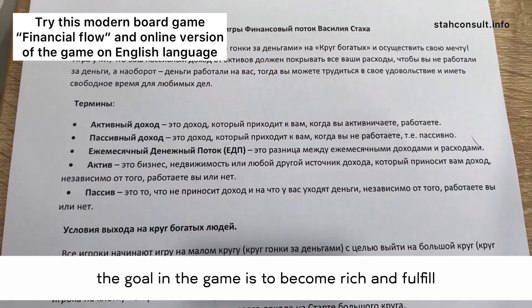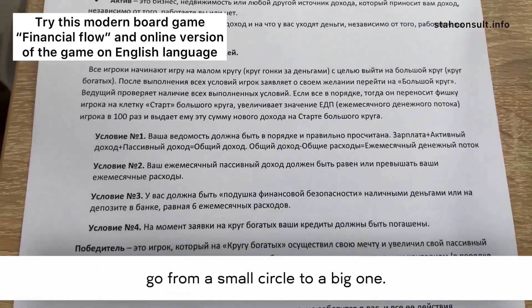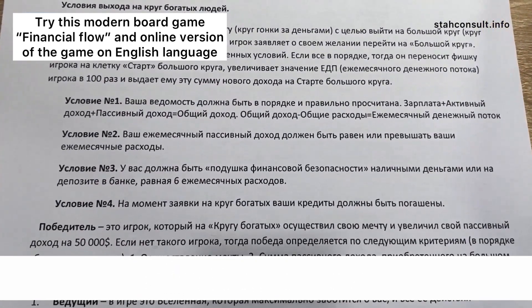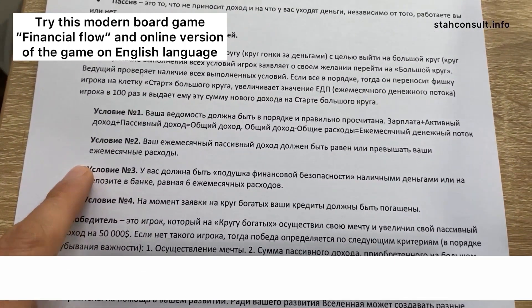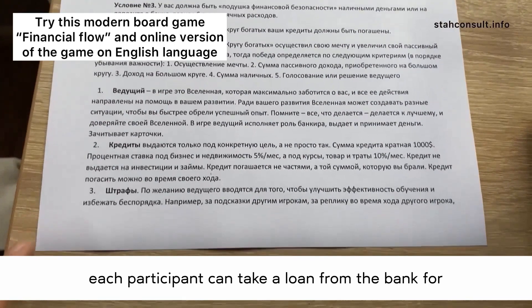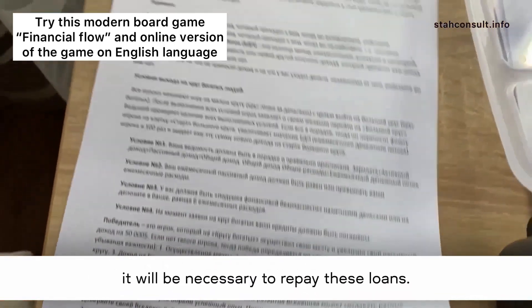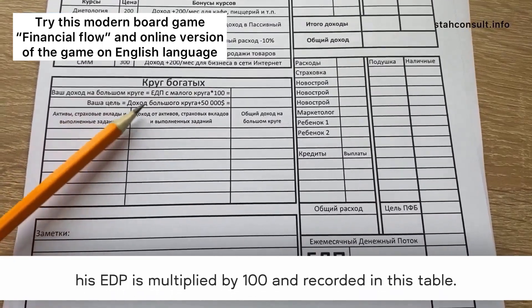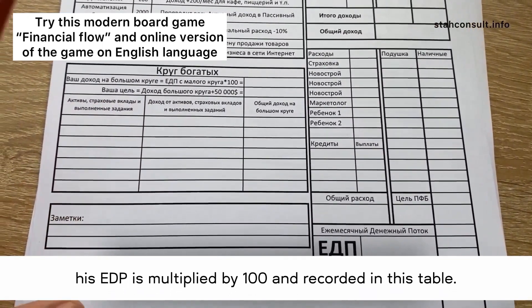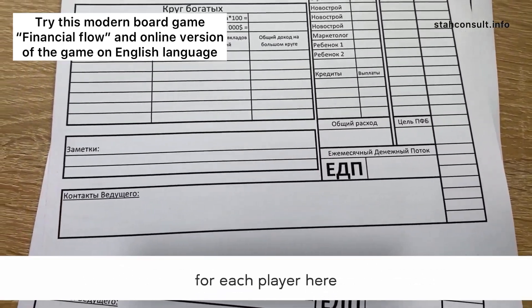The goal in the game is to become rich and fulfill your dream, and for this you need to fulfill four conditions and go from a small circle to a big one. If necessary, each participant can take a loan from the bank for some investments, but in order to reach the big circle, it will be necessary to repay these loans. When a player enters the big circle, his EDP is multiplied by 100 and recorded in this table. Also, if desired, the presenter can leave his contacts for each player here.